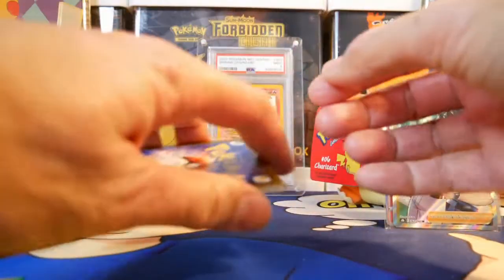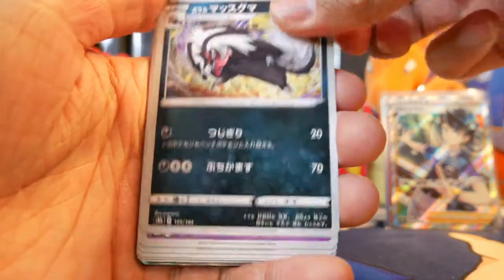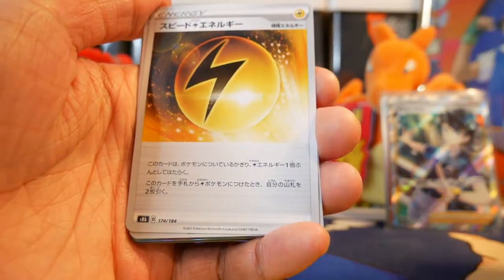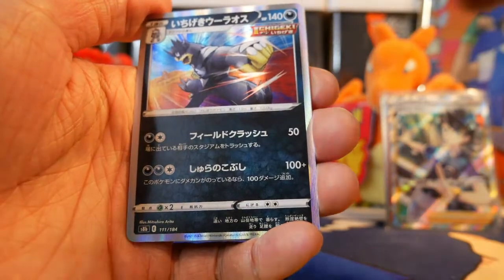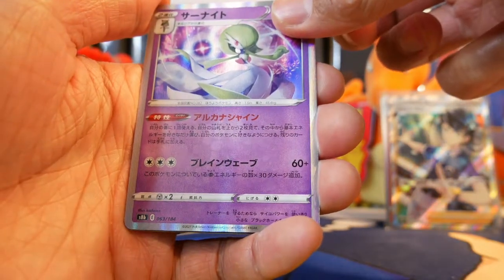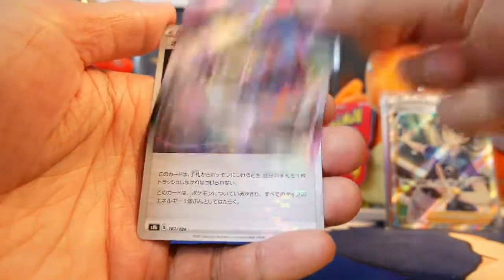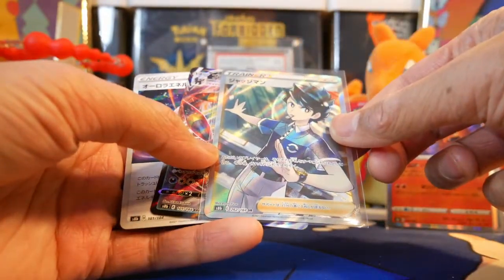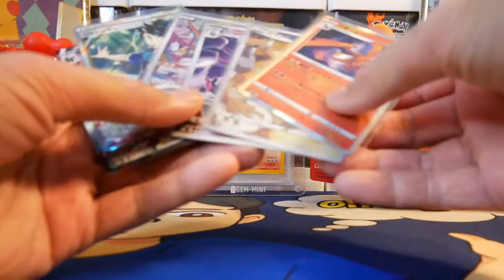Last pack — magic guys! I'm gonna do leaf energy — we got steel. We got Lampeon, Dustox, Flaaffy, Rose, Speed Energy, Turbo Patch, Single Strike Urshifu, Gardevoir. Wait — an Umbreon? Wait, wait — was this our secret rare? Out of all those packs.